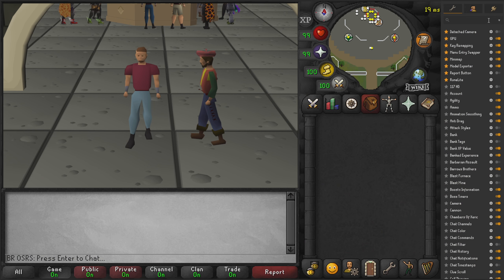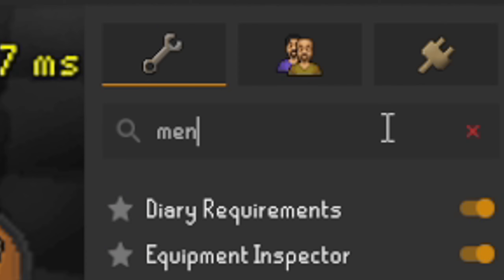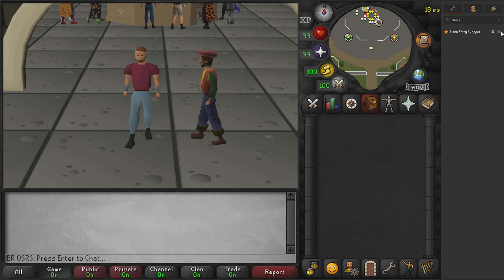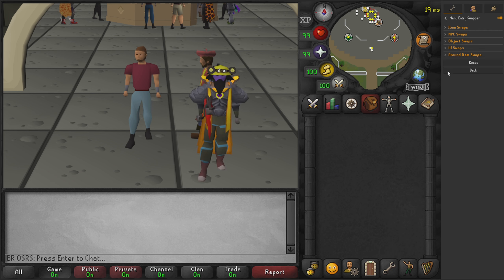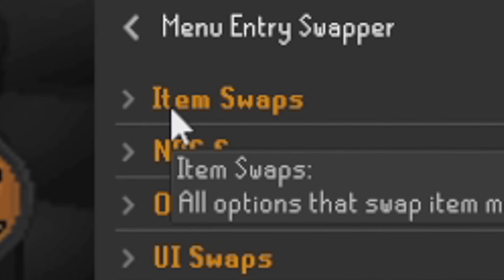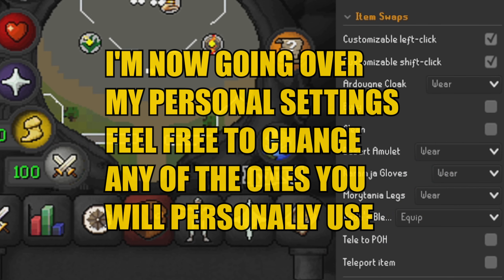The first thing you want to do is load up your plugins on the right side of your screen and search for 'menu entry swapper' or just 'menu' and it'll come up. Turn it on. For the purpose of this video we'll reset all plugin configurations so we can go through it all together. The first thing to look at is Item Swaps.